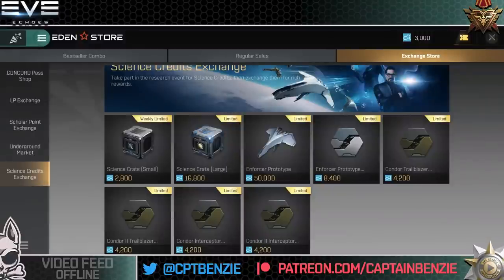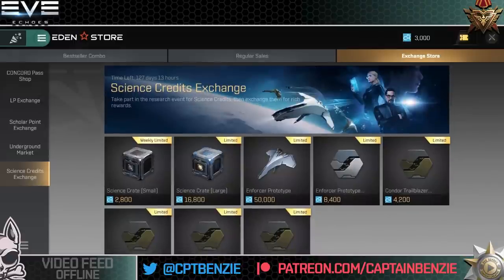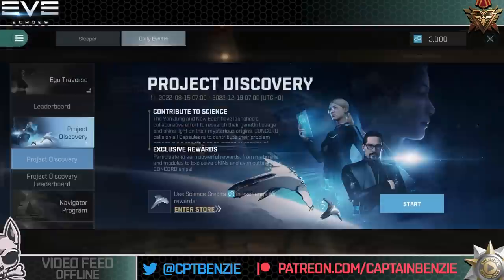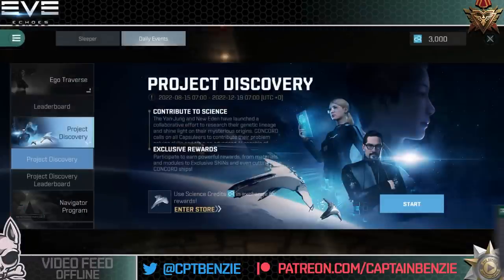And ultimately that's what you're doing this for — those are the rewards available for Project Discovery. So let's actually have a look at how this works. We come back into the events, go to the Project Discovery page, and there's a start button. Now, a minor complaint about how they've done this in Eve Echoes: in Eve Online, Project Discovery's big hook is that you are helping with real-world science by assisting with data editing and parsing.